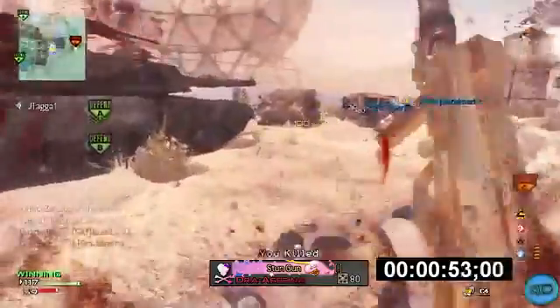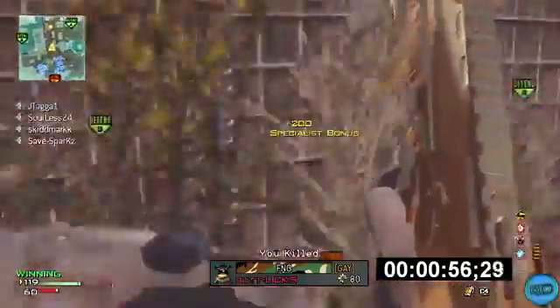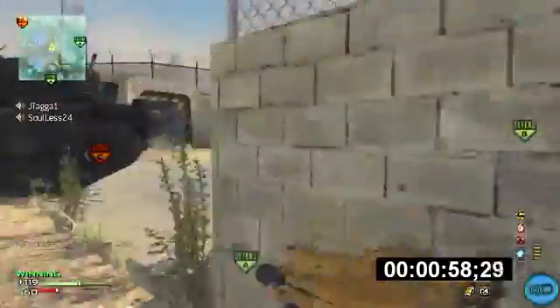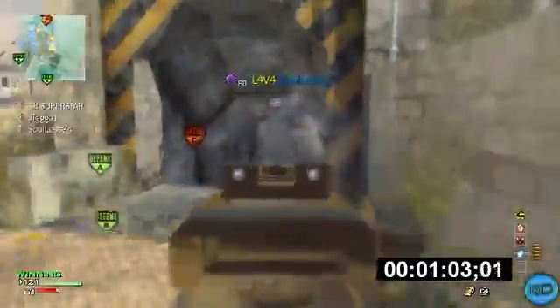But guys, that's not really what we're here to talk about. We're here to talk about fast MOABs. I absolutely love the feeling of being on a really fast streak and just going ham in the spawn. You can see we were playing on Dome, and we figured out that if we kept A and B, they would mostly spawn at C. But you can see it flips a little bit right there.